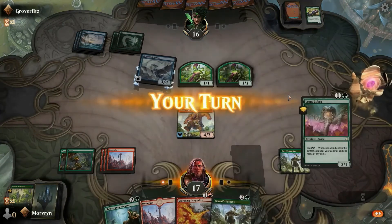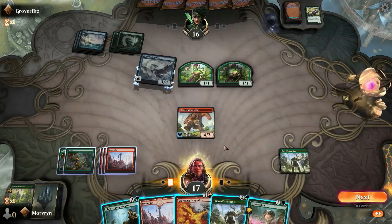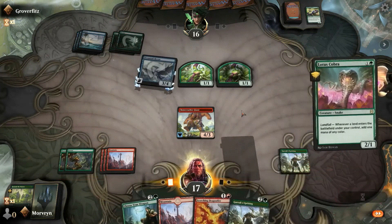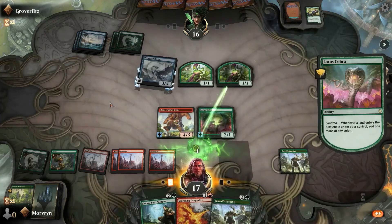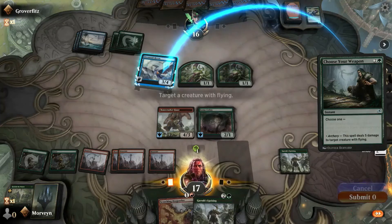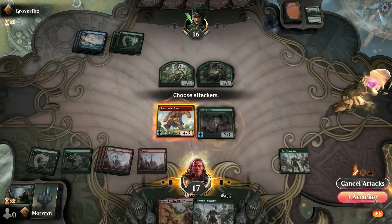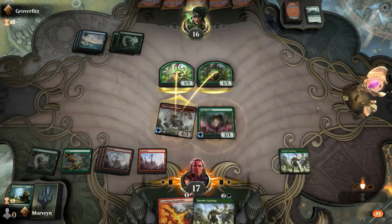Nice, my turn. Can put a Lotus Cobra, put a land. Lotus Cobra — land, green. I have damage. Bite your creature. Next to combat, all attacks. Next to block. That trample, man.